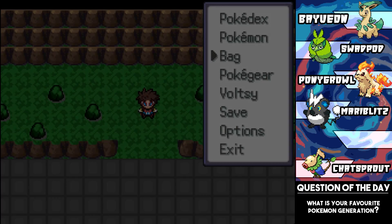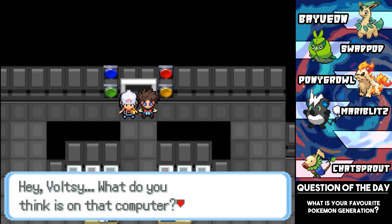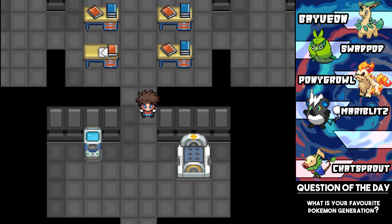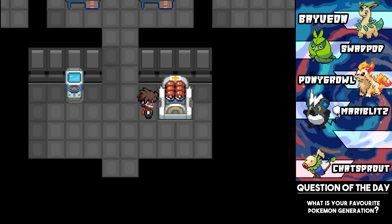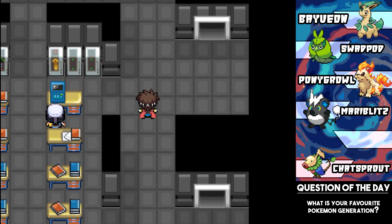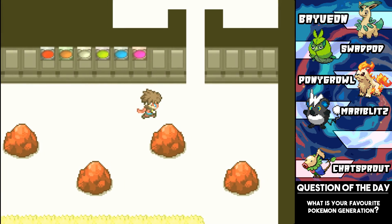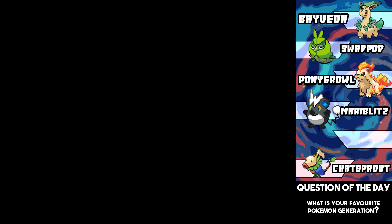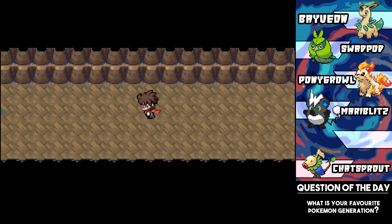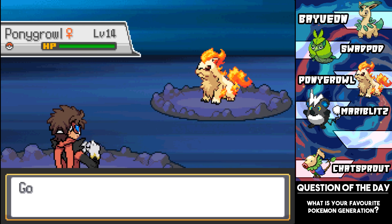I need to go back into one of the caves, like the volcano area, because there was a little area I missed. Might not be anything important, but it's worth a check just in case. So we want to go back down this way. Made it so far with a random encounter - let's just run away from this. Although we are so close to leveling up, maybe I should take out the next Pokemon.